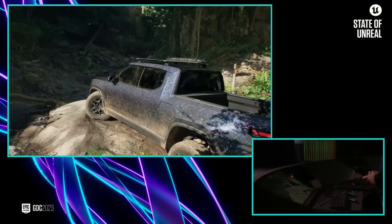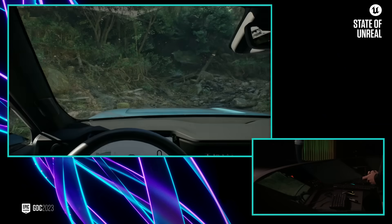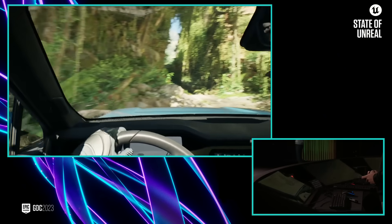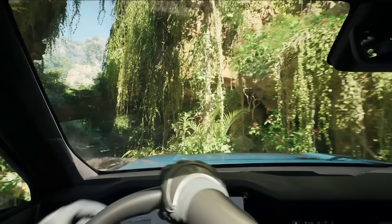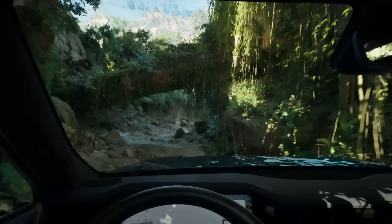Substrate is more expressive, enabling artists to create materials with different shading models and compose and layer those materials as they see fit. In terms of performance, Substrate materials that are similar to the current Unreal Engine shading model cost about the same. But now artists have the freedom to author more complex materials for extremely detailed use cases, like in cinematics and in film.